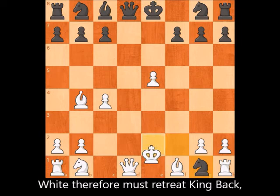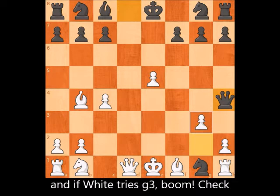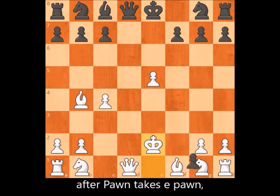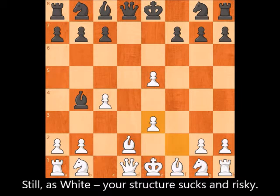White therefore must retreat the King back, and Black plays Queen to h4 — check. If White tries g3, boom — check, and the rook is falling. So be careful: if you go down this bumpy road after pawn takes e-pawn, the only answer is pawn takes pawn. Still, as White, your structure is weak and risky.